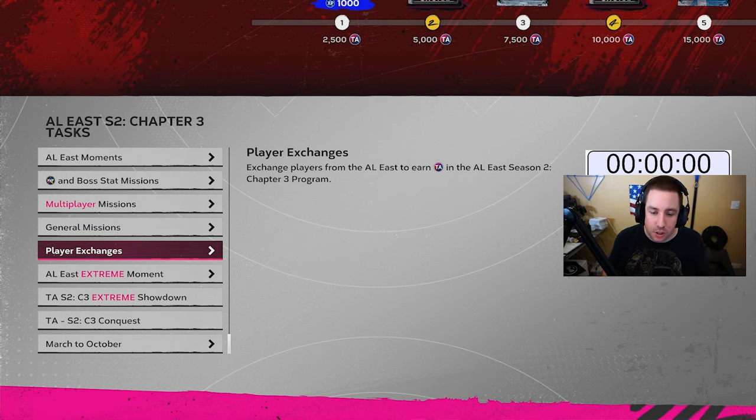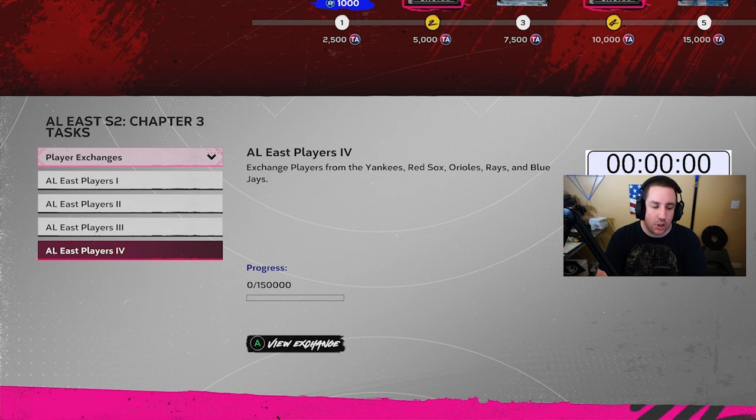The first thing we're doing is player exchanges. We pre-invested in player exchanges in 73 and 74 overalls near quick sell value to get the most value out of the cards. We could get diamonds or golds — it would take less cards but more stubs. We want to do it the most cost-efficient way possible, and the best way is to buy these cards weeks or days before Team Affinity releases, because that's when you'll find the best prices.